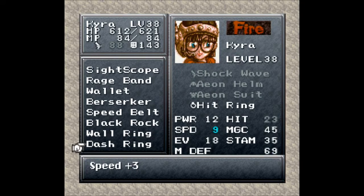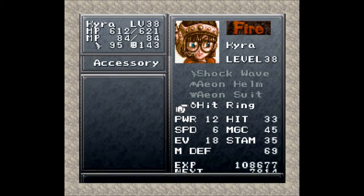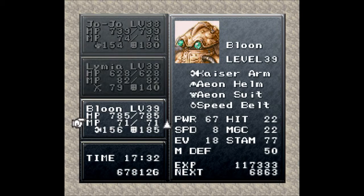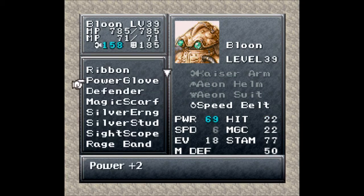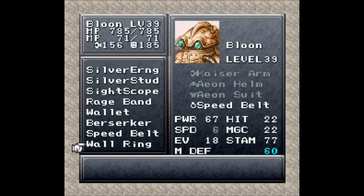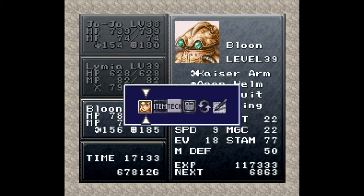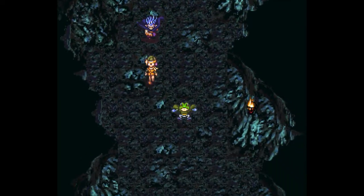Defense plus 10 with the wall ring. The dash ring gives speed plus three — I actually do want to put that on Balloon because he's on the speed belt, which is speed plus two, because his speed is ridiculously slow. I try to get him as fast as I can. If I'm keeping him in the final party, I'll probably be using all my speed tabs on him just to keep him on par with everybody else.